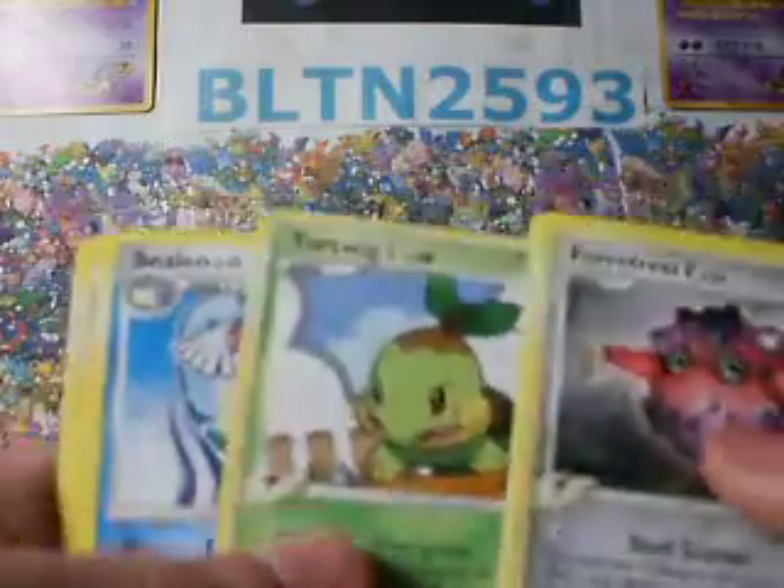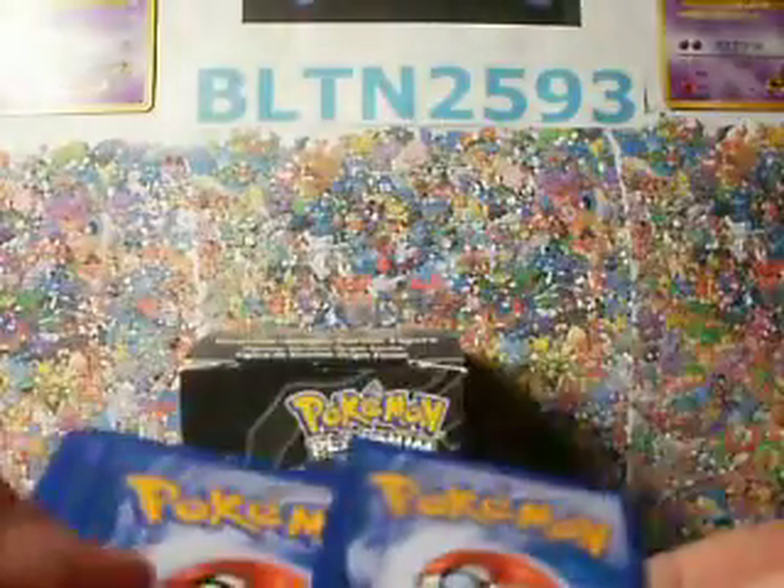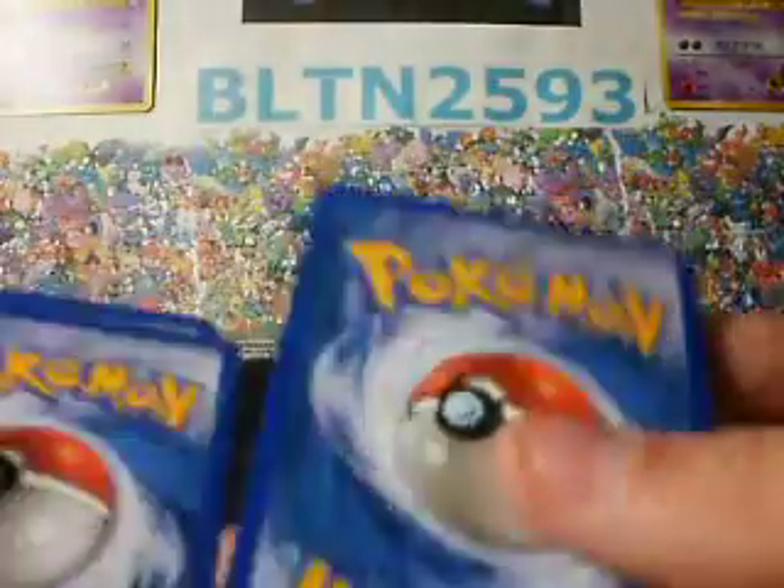Next pack — Rotom. Alright, so we got Fortress G, Trapinch, Munchlax, Slakoth, Clefairy GL, Celio, Sunny Flourish the GGM, Machamp GL, and Pokemon Contest Hall — that's pretty good. Reverse: SP on 4, that's a rare. Rare: Drapion Forrecer. Not too many good pulls. Come on, Houndoom pack, change my luck. At least a holo.